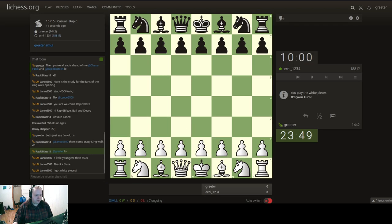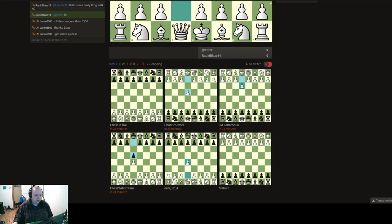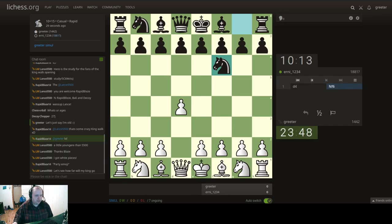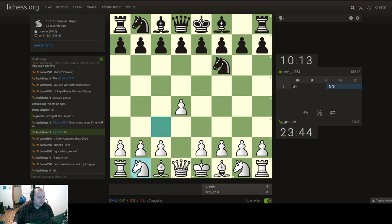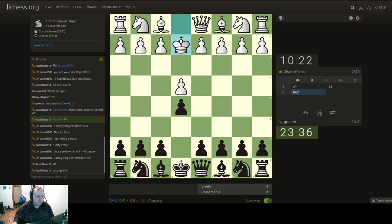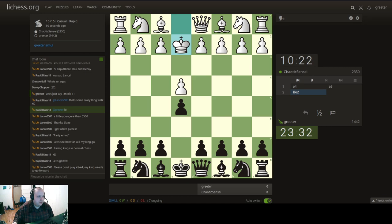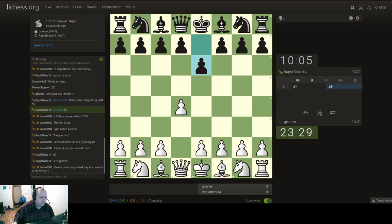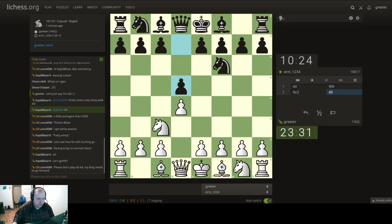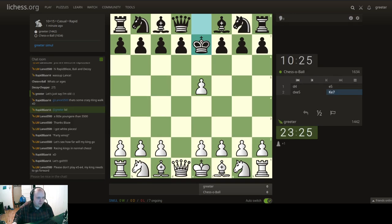We're going to begin the simul and see where it goes - we have seven games going and it's a 10 plus 15 time control. I have to switch between games. Let's just play d4 for all the white games. Oh, we can do auto-switch - okay. Let's go for the center here. That's interesting - how do I normally play against this? I don't know, I guess we'll take for now.